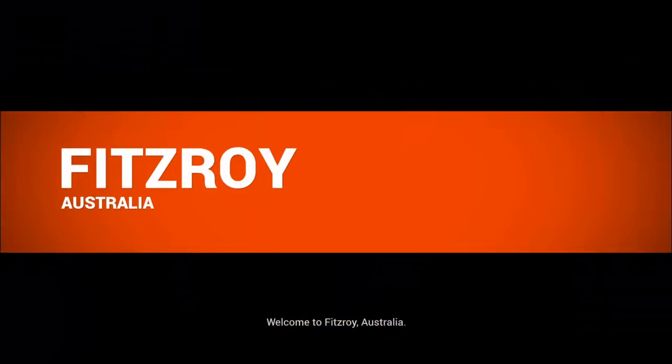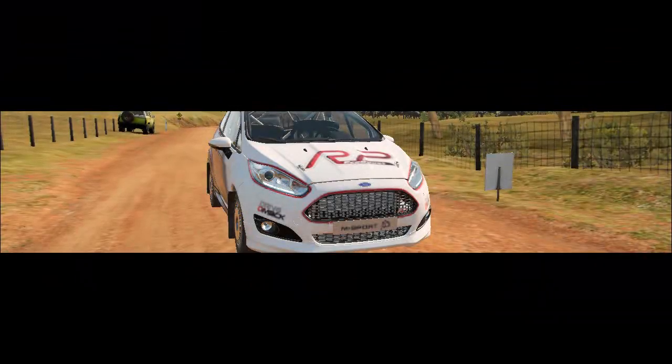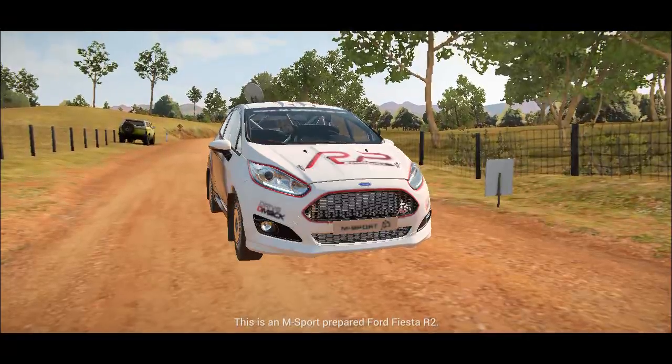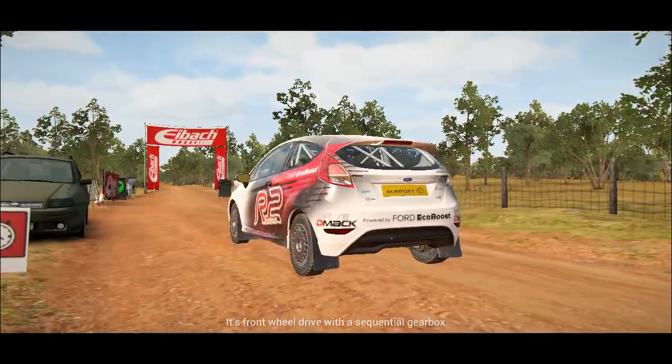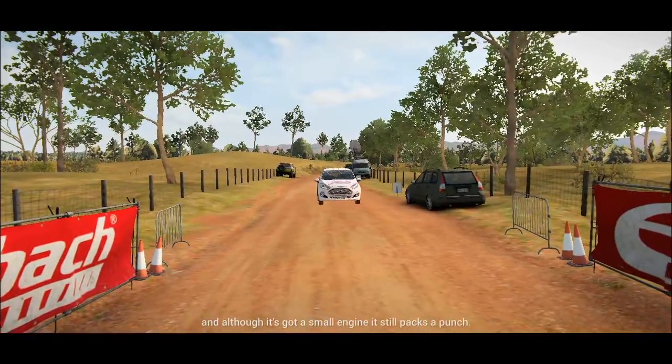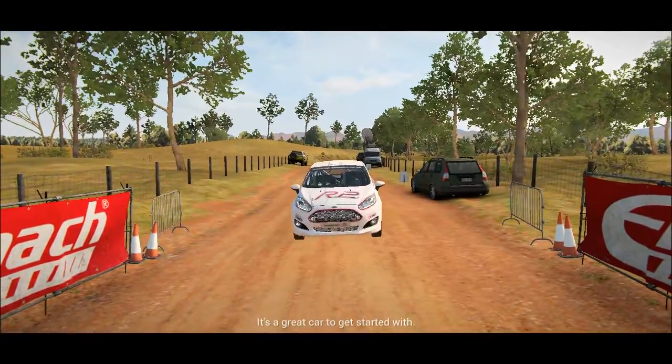Welcome to Fitzroy, Australia. This is an M-Sport prepared Ford Fiesta R2. It's front-wheel drive with a sequential gearbox, and although it's got a small engine, it still packs a bunch. It's a great car to get started with.